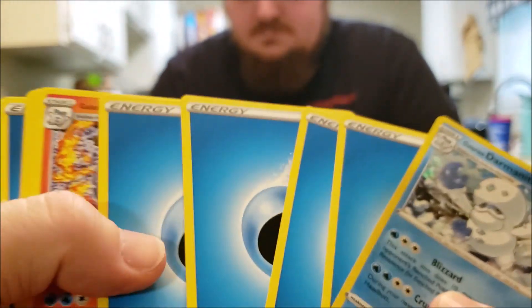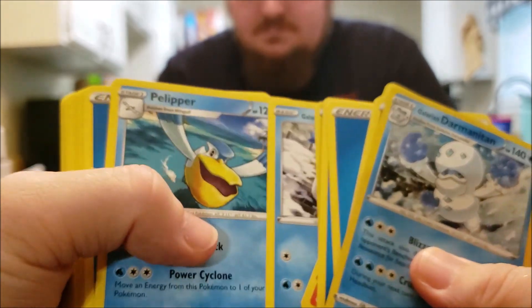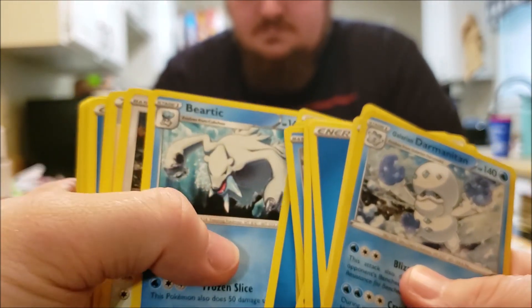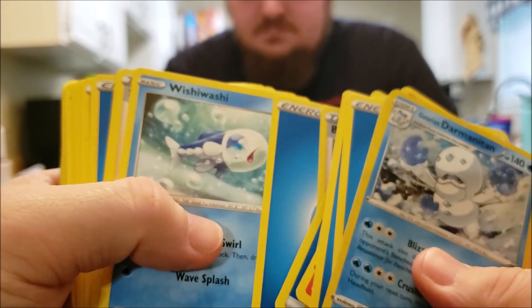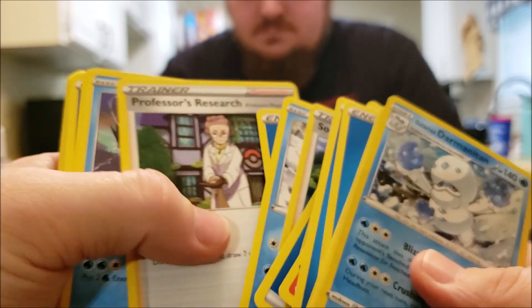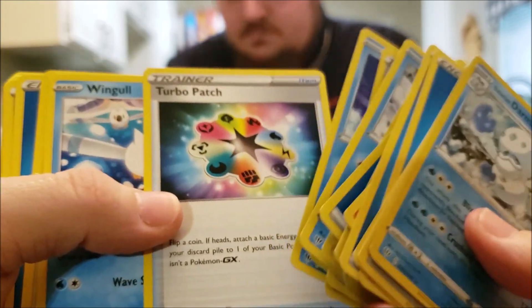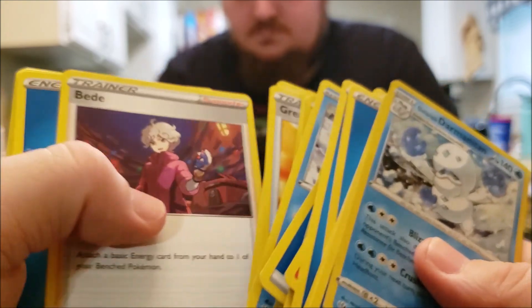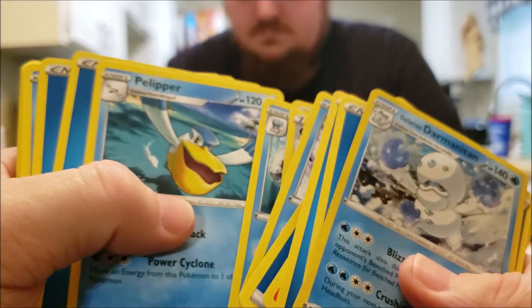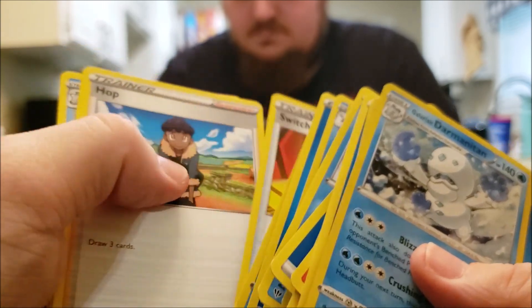In this deck you get water energies, the fire Galarian Darmanitan, Cupshe, Hop, water energy, Galarian Darumaka, Pelipper, water energy, Wynaut, water energy, Hop, water energy, Vertically, Kangaskhan, Bede, Capacious Bucket — which is a really good card — Great Ball, water energy, Bird Keeper, Wishiwashi, Sonia, Galarian Darumaka, water energy, Professor's Research, Suicune, Sonia, water energy, Switch, Hop, Galarian Darumaka, Cupshe, Turbo Patch — a really good addition — Wynaut, Kangaskhan, water energy, Bird Keeper, Great Ball, Professor's Research — it's awesome they're adding this into the decks — Bede, water energy, Capacious Bucket, Beartic, Pelipper, water energies, Wynaut, Wishiwashi, water energy, Cupshe, Turbo Patch, Suicune, Switch, Hop, water energy.